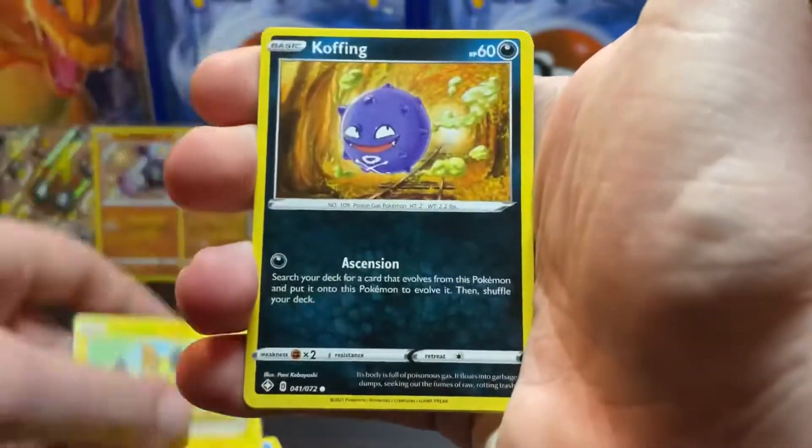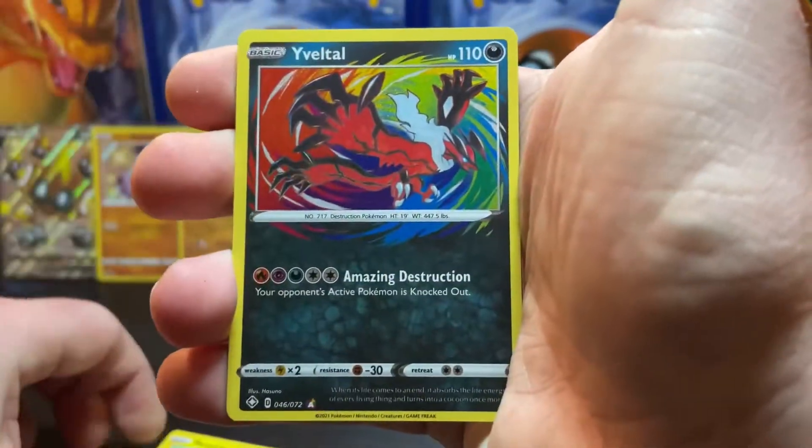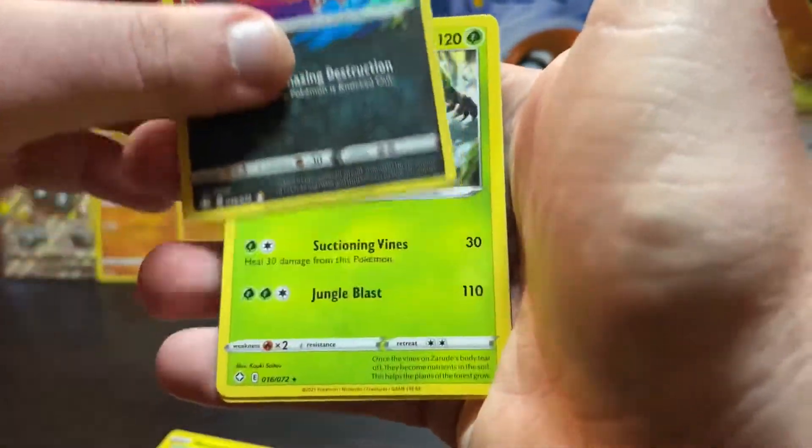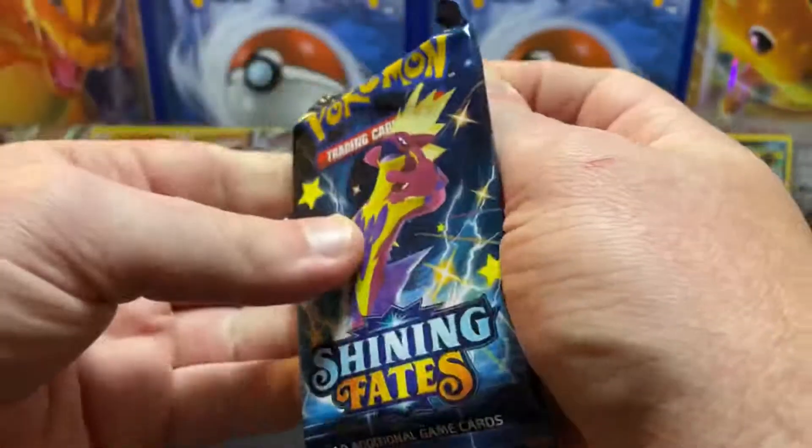Pack fifteen: Torse, Morpeko, Weezing, Yamper, Trapinch, Yveltal — amazing rare — followed by a Zarude. We'll take an amazing rare! That's five packs left.